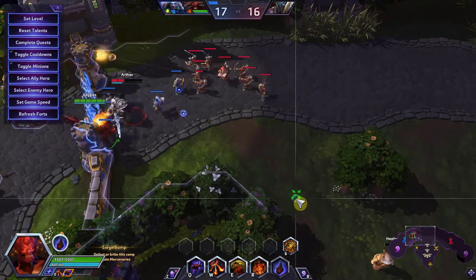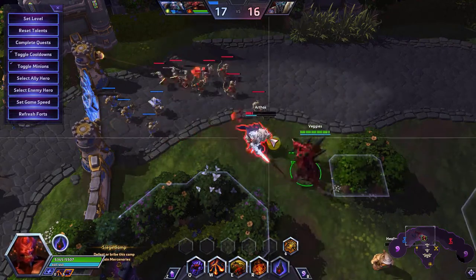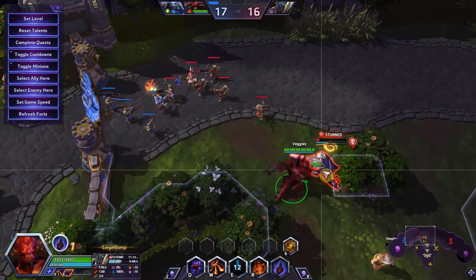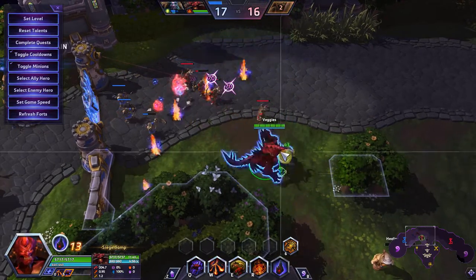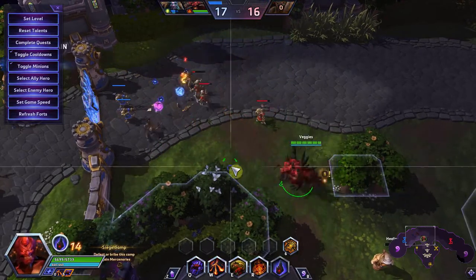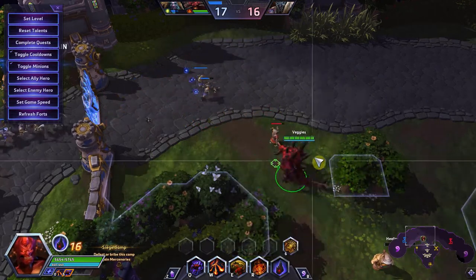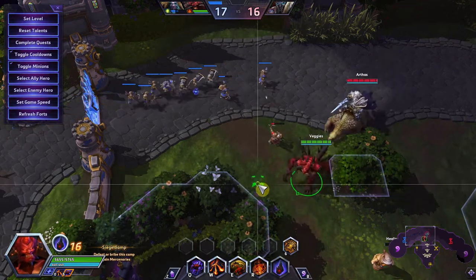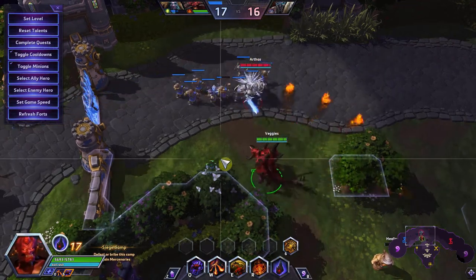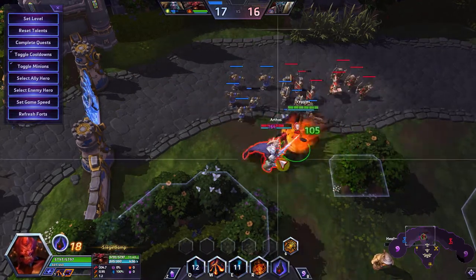I'm going to try one more time to get a better looking combo here. Ideally you get a charge, you get an auto, and if you're fast you can get a fire stomp. But the key thing is: you flip and you charge immediately into the next wall. So charge, flip, charge — that's what you want to have happen.